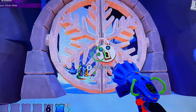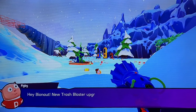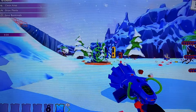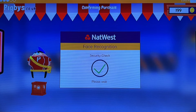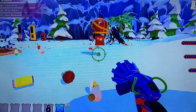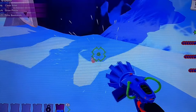Join me for the next area in Island Saver. What is this - Bear Claw Bay? We have the trash blaster upgrades apparently. Extra water, lovely, I'll add that for 50. Excellent - right, let's get collecting.